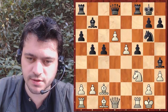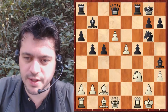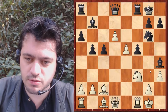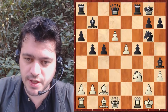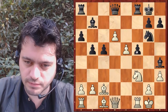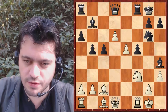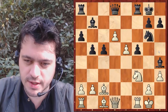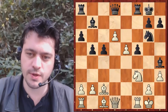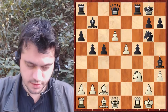Je ne dis pas que c'est le bon coup, mais ça semble intéressant. Sur tour F1, on peut se dire qu'il y a fou prend — tour prend ou dame prend et cavalier prend. Mais ça ne va pas pour plein de raisons. Tout simplement parce qu'il y aurait une attaque immédiate. Je pensais dame H5, et il y a vraiment du jeu dans cette ligne.